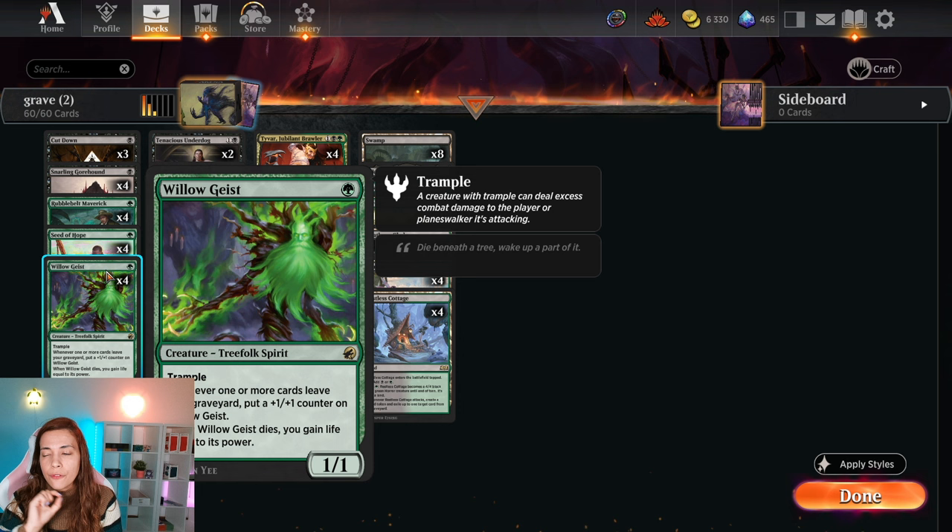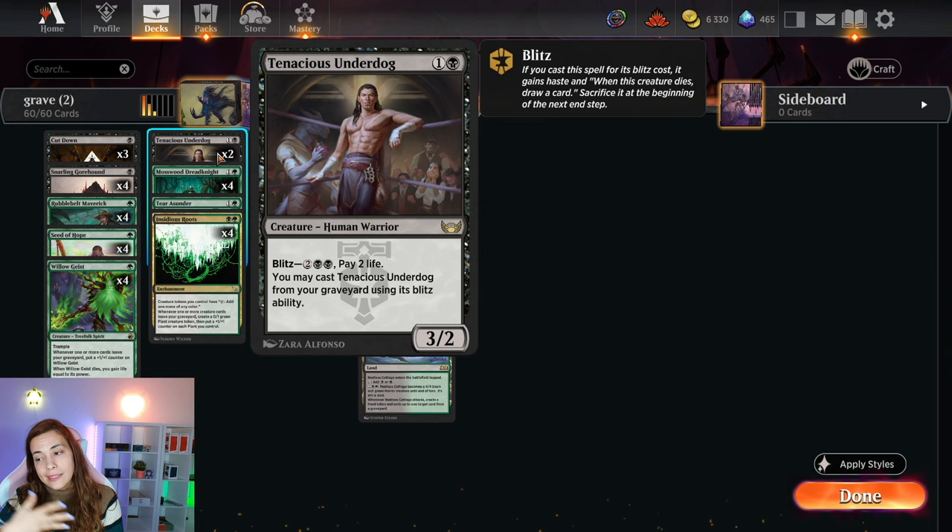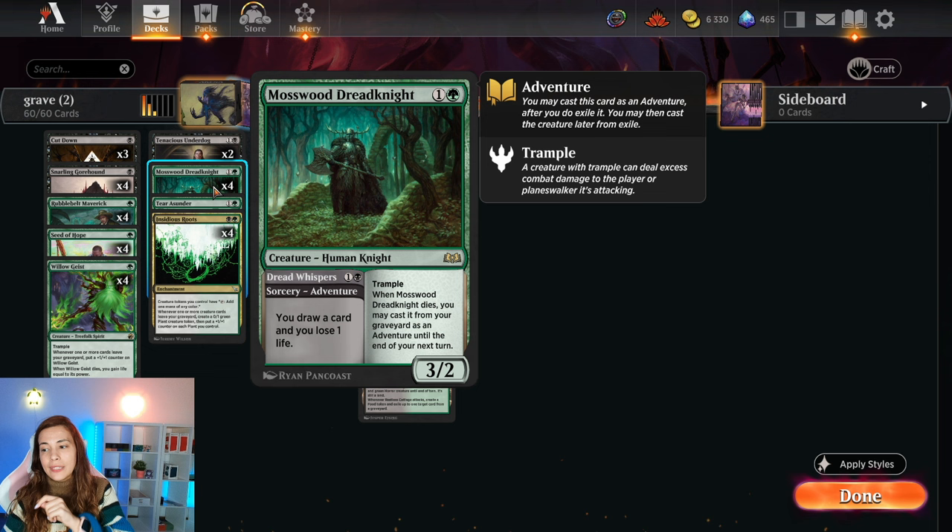Four Willowgast, which is the first card that rewards you for getting cards leaving your graveyard. It has trample, one mana, one-one — but it's going to grow because whenever one or more cards leave your graveyard, you put a plus-one plus-one on Willowgast. Whenever it dies, you gain life equal to its power. We have two Tenacious Underdog — the blitz ability means it leaves the graveyard. We have four Mosswook Dreadknights, where the shenanigans of going to the grave and casting it again are another way to get creatures leaving your graveyard.